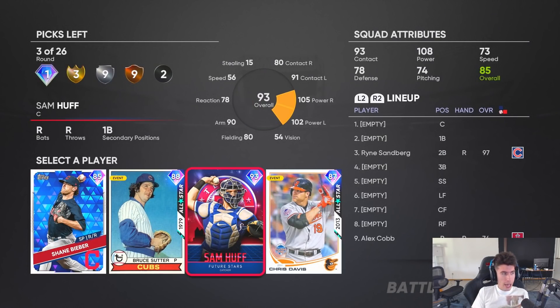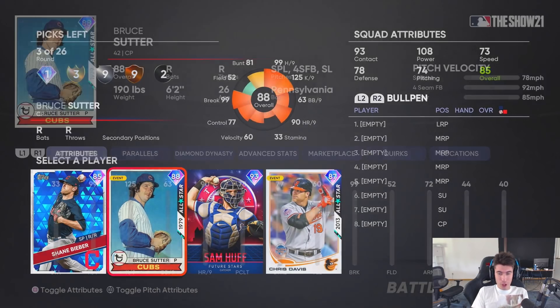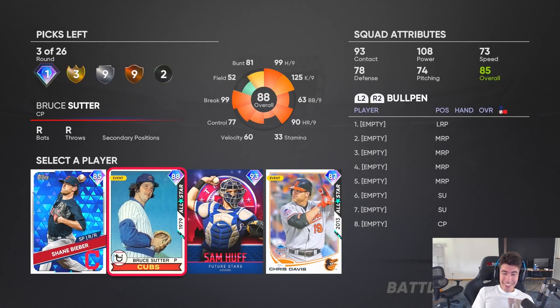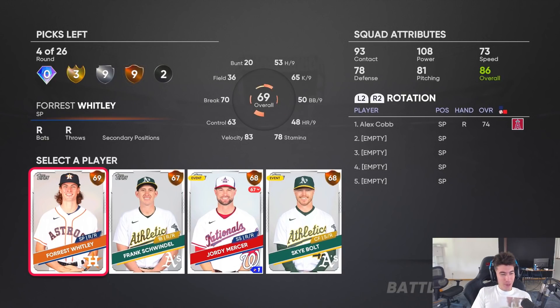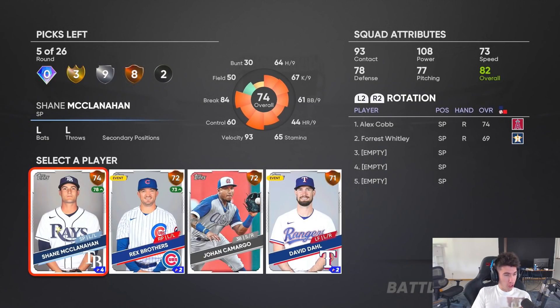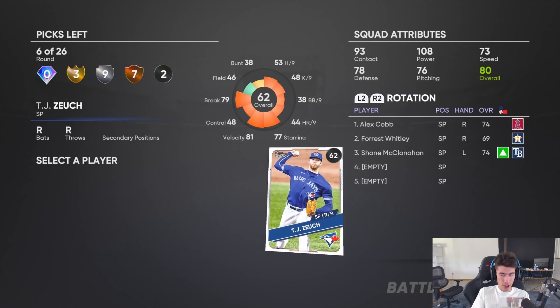We got Ryan Sandberg. I'm gonna get starting pitchers out of the way. I need to keep first base open and catcher open, so that means we're grabbing Bruce Sutter. This team is already turning into a mess. Forrest Whitley as starting pitcher — sure, that's fine. Let's just keep grabbing starting pitchers.